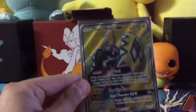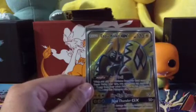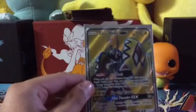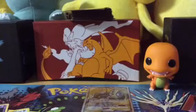Arrow Trail is its ability, Sky High Claws — sorry, I'm shaking — 135 damage, Sky High Claws, and then Tapu Thunder GX. Oh my god, that's an amazing pull! That's beautiful!